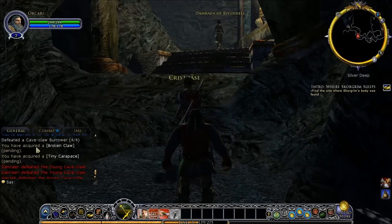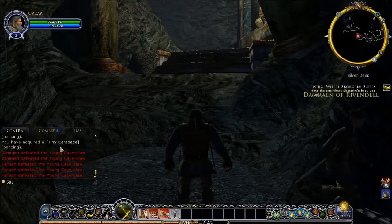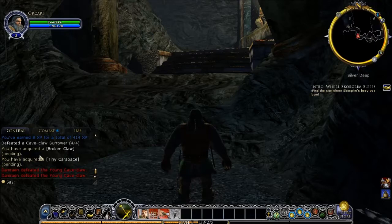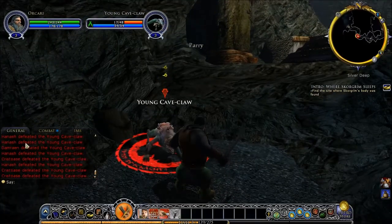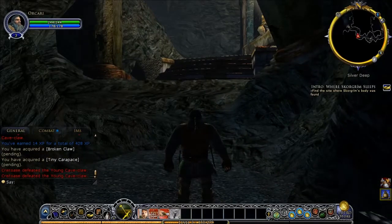I've got the auto loot, so basically when I kill something I don't have to right-click and select what I want to take. As it says here, you've acquired a Broken Claw Pendant, you've acquired a Tiny Carapace. Down here it says if someone has defeated something — I've just got a total of 14 XP for that. Alright, let's carry on with the mission.